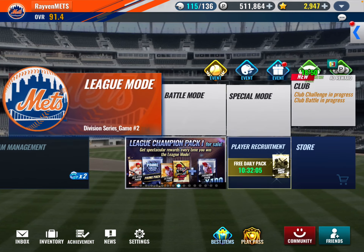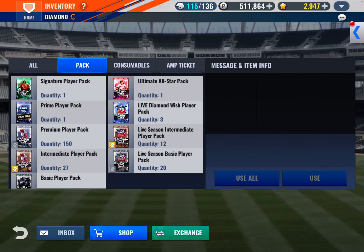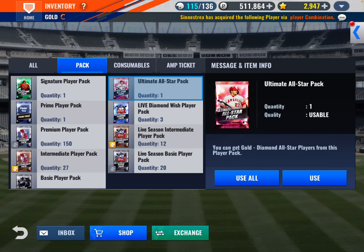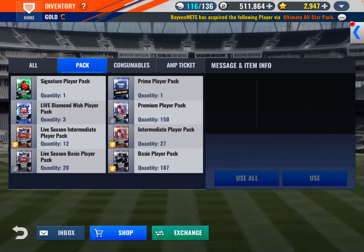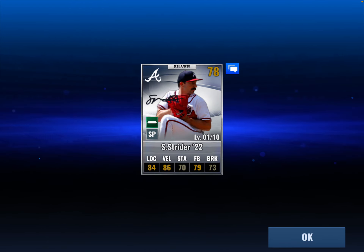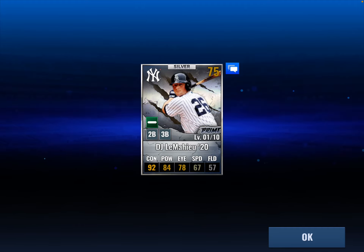Back to packs — we're holding on to the live diamond. We got the prime, the sig, and the all-star. Opening the all-star first — it is a gold — Chisholm Jr. from 2022, Marlins. We'll do the sig and we get Strider from 2022. And the prime — we get DJ LeMahieu. Why couldn't I get this on the Yankees? That's so bad. We'll take it.